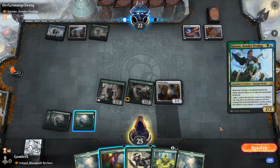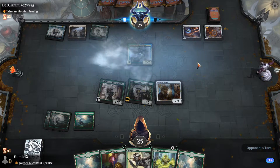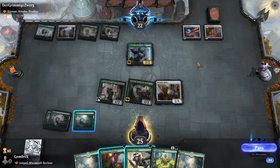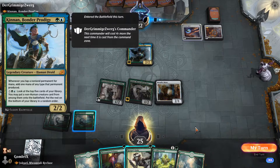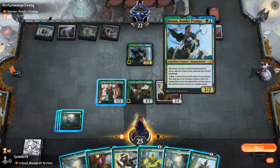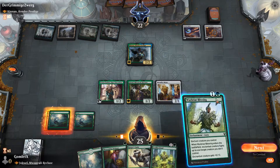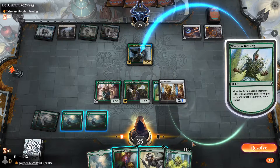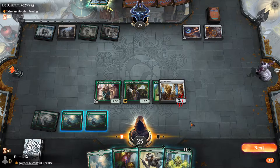Our opponent doesn't have the commander out yet, but they have a really good start in terms of ramping up mana — they've got five mana on board. As soon as they untap they'll have eight mana, enough to spin the wheel and try to get a non-human creature from their top cards onto the battlefield. I'm definitely going to attempt Warbriar's Blessing to kill that. I do have Ranger's Guile and Blossoming Defense as backups, but looks like I won't be needing them.